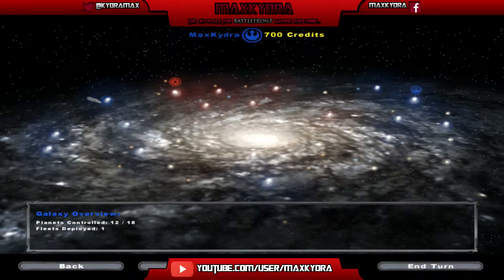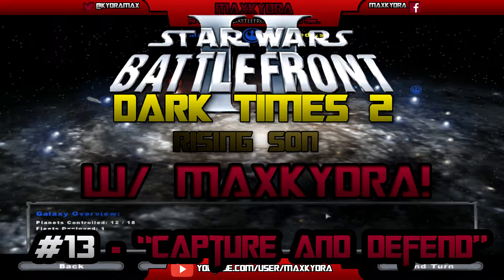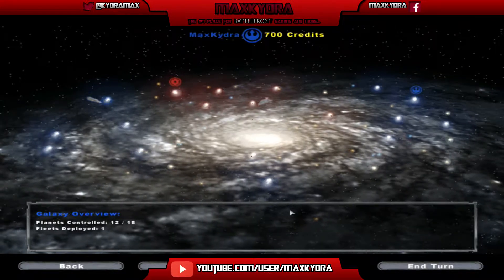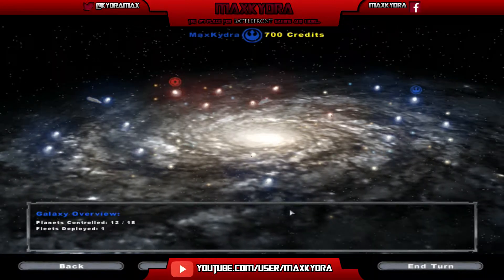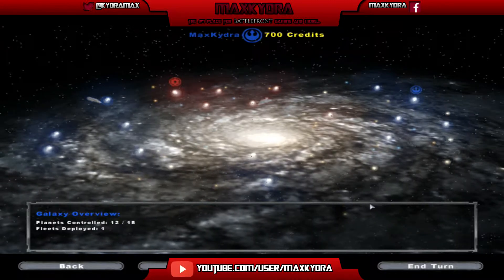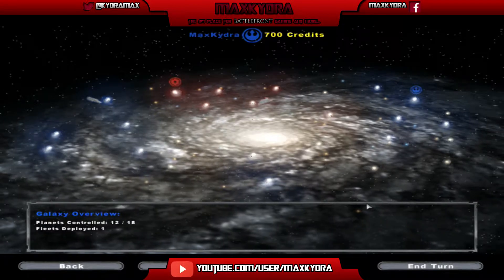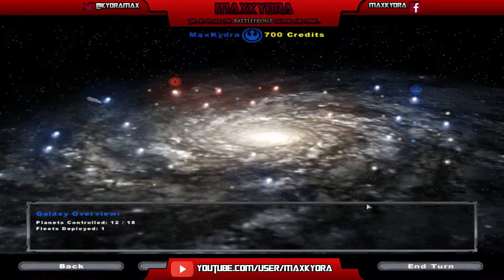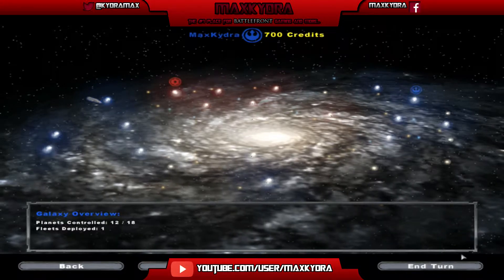Hey guys, Max Skyder here, welcome back! Today we are continuing our Dark Times: A Rising Son playthrough. Last time we were on Nar Shaddaa where we were searching for a bounty hunter, and that bounty hunter happens to be Bossk. We found out that Han Solo's location is in Jabba's Palace, and Luke and his friends are taking care of that while us rebels are continuing this quest.